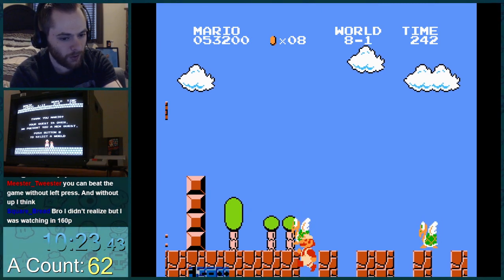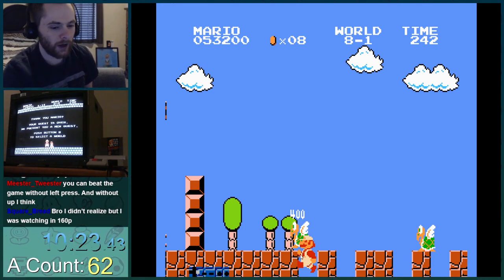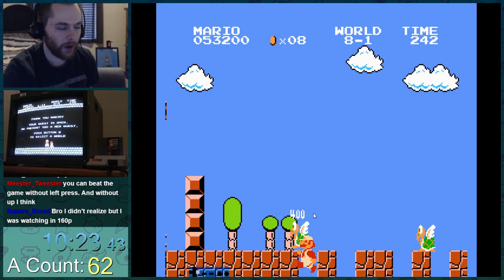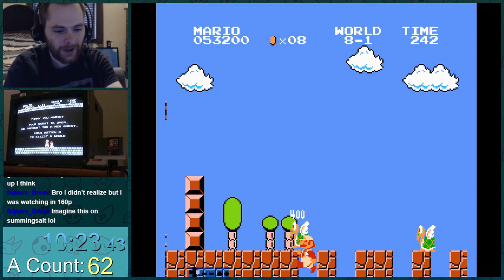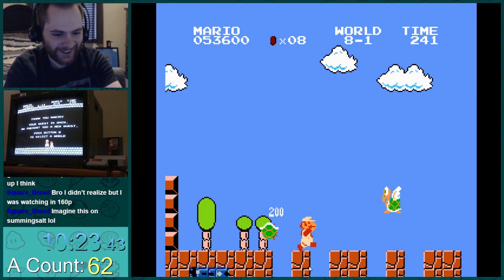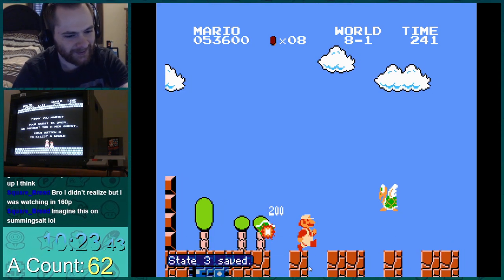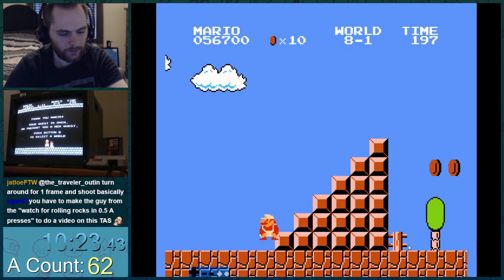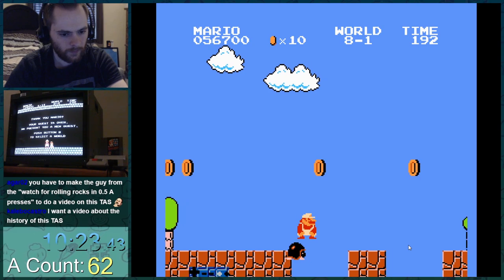Mario bounces off the koopa. You always bounce on an enemy in this game if you're moving downwards — it's not about whether you're on top of it. Anytime you're moving downwards, regardless of where you hit it, you will bounce on it. So even though we're totally underneath it, Mario's nose bounces on it. The TAS community calls that a 'mustache jump,' which I really like. Then we just have to wait for this beetle to fall on the floor so we can get it stuck in the floor — same glitch as shown in 1-2 earlier.